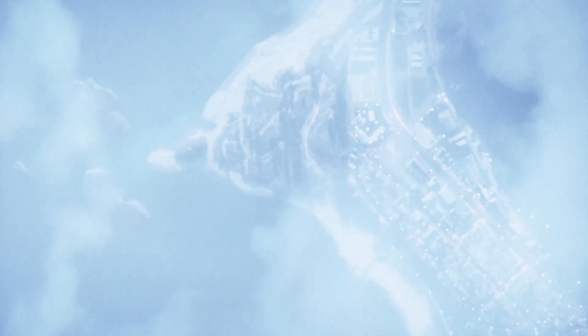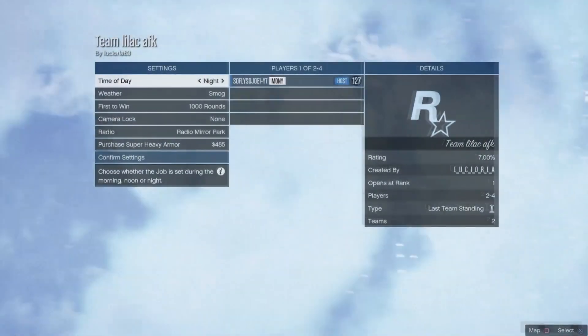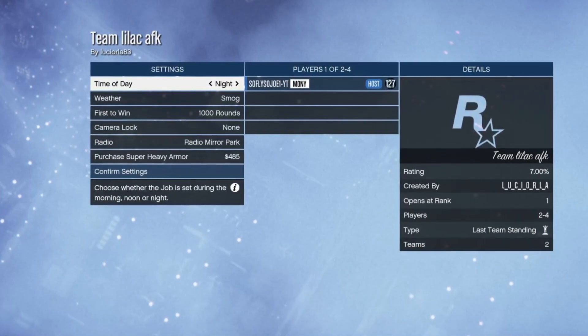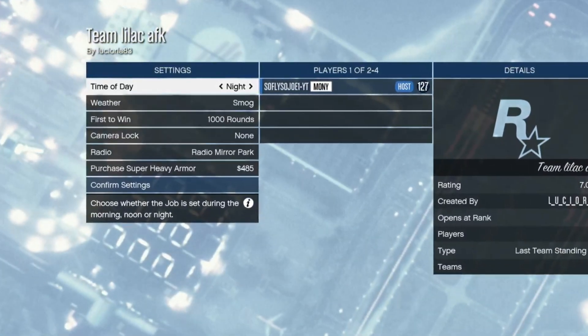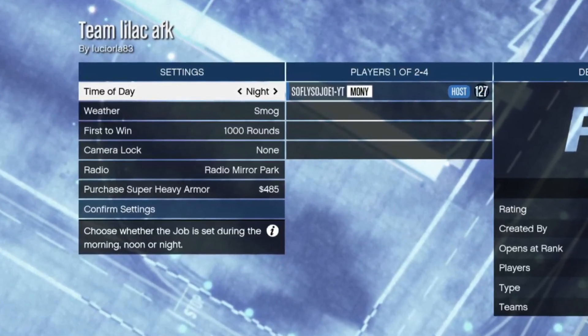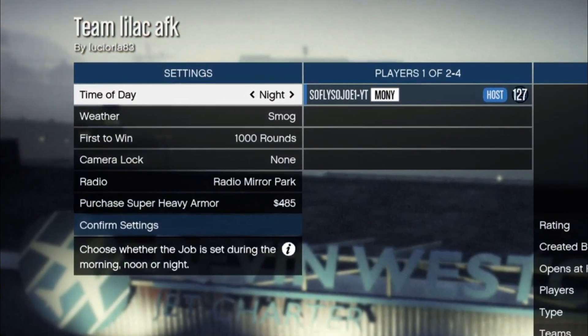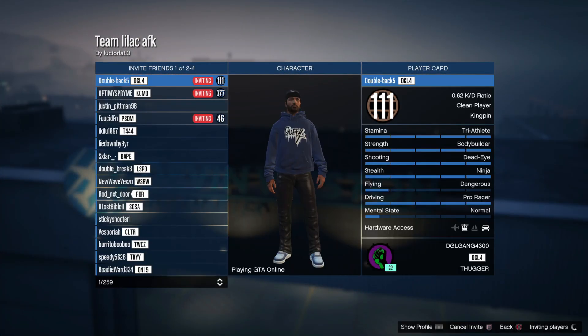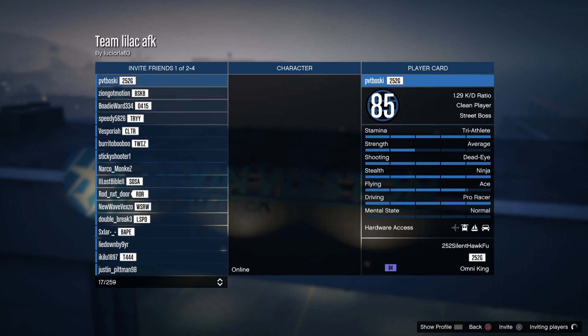You're going to need a friend to do this — both of you can get unlimited money and unlimited RP. You also need to start this in an invite-only session in order to get the thousand rounds. It won't work in any other session besides invite-only to get those thousand rounds. The thousand rounds is what makes the glitch work.